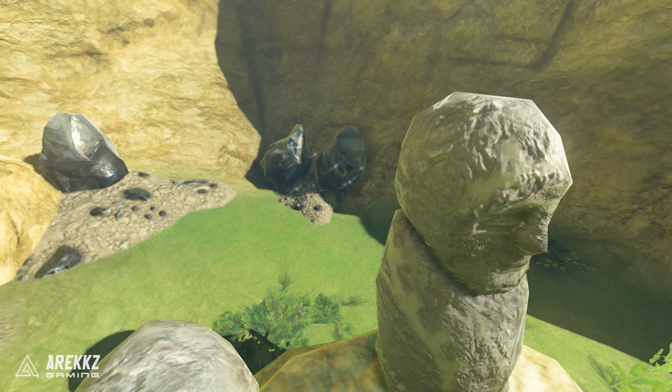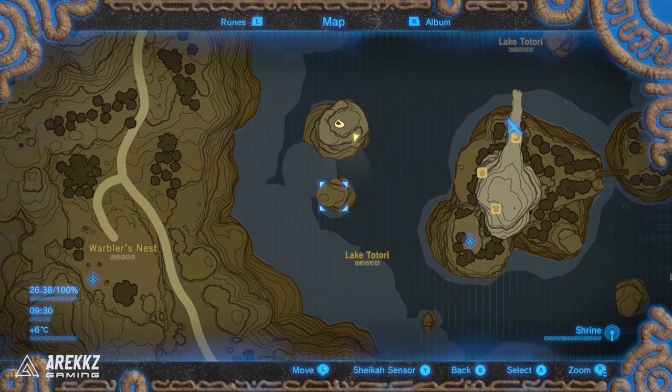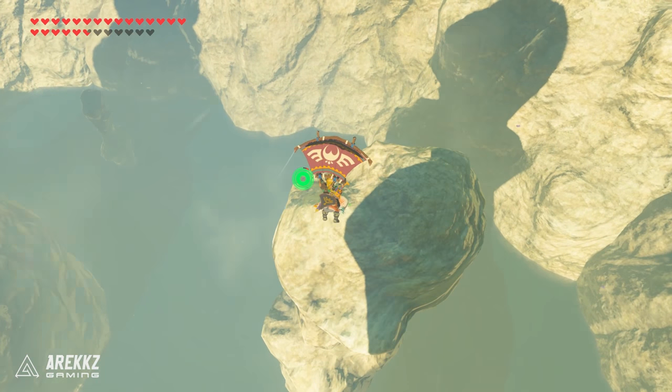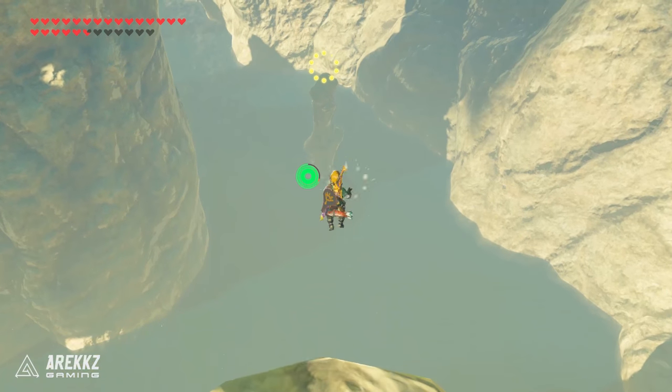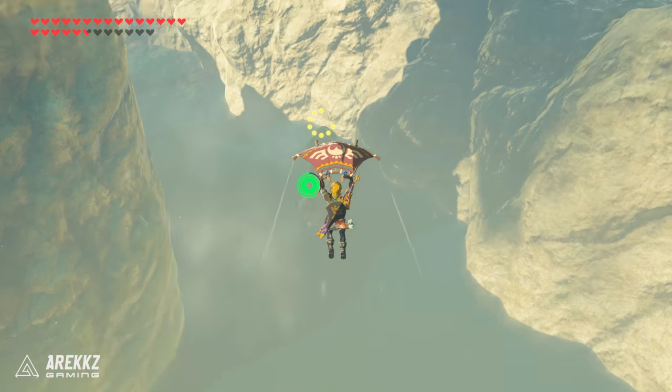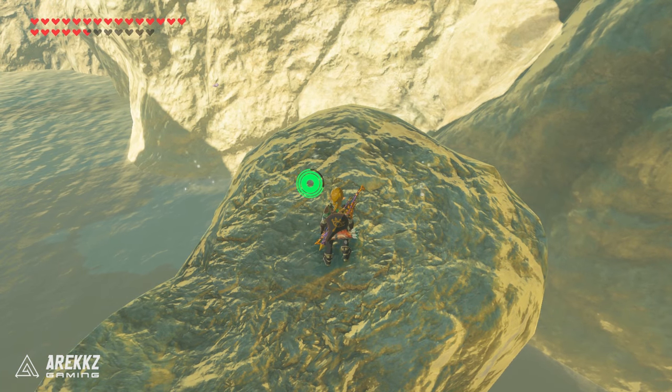You can also grab some luminous rocks around here if you want to farm them. Then going south of the pillar to the next one, you'll get another Korok race. Stand on top of the log and you need to go to the spire just down below. Very simple this one — jump off, glide down, it's super easy. Get to that one and your next Korok will appear.